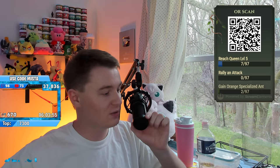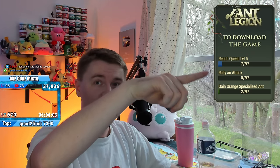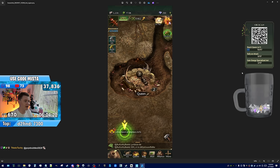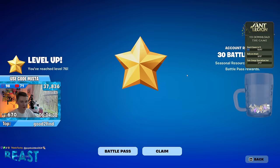Ant Legion is the sponsor for the next week here. If you guys want to support me directly, this game is free on mobile — you can download it with that QR code or the link in the description down below. If you reach Queen Level Five or rally an attack, it supports me directly. I get a financial kickback when you reach those different levels. And there's even a stretch goal — if you're somebody who has $5, the first top-up pack is available on the top right of your main menu. If you buy it for only $5, it supports me directly, gets you that orange ant, and helps me out a lot.